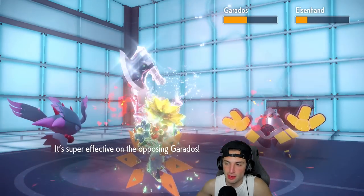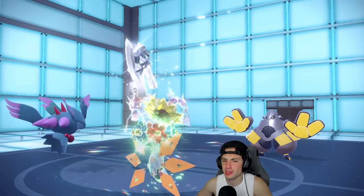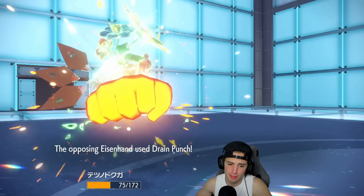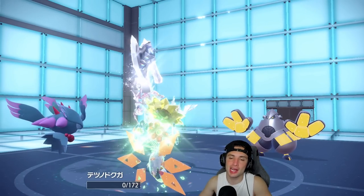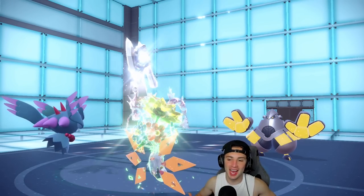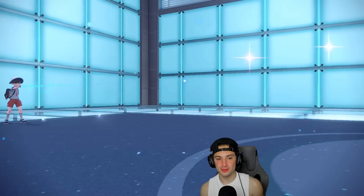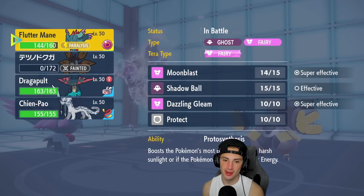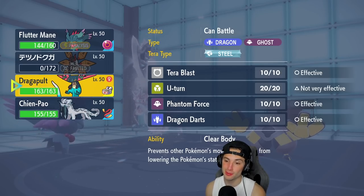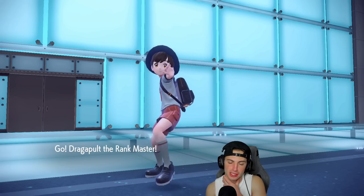Heatwave comes out and deals big damage to Gyarados — no burn though. He waterfall into the Grass slot — weird. Fluttermane is paralyzed which hurts, and Ironhands gets off a Drain Punch. I used up my RNG in matches one and two so I can't complain. Gyarados is out, Ironhands is on the field. I kind of want Dragapult to D-Darts here.